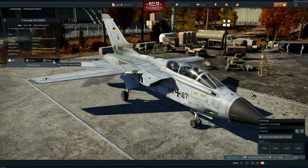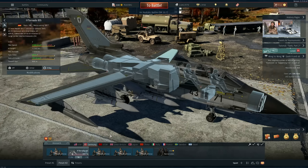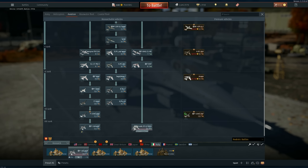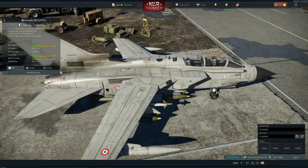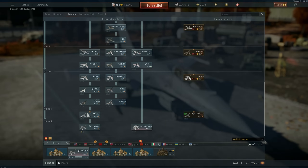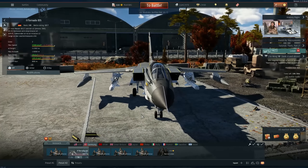The funny part is that the ASSTA, even though it received the same engine as the Marine Flieger version, has a little bit more climb rate because this version has more weight to it. Comparing to the Italian one - the Italian one is even worse but it's the same engine. How is it worse? Whatever, let's go to a custom battle to try to use these missiles.